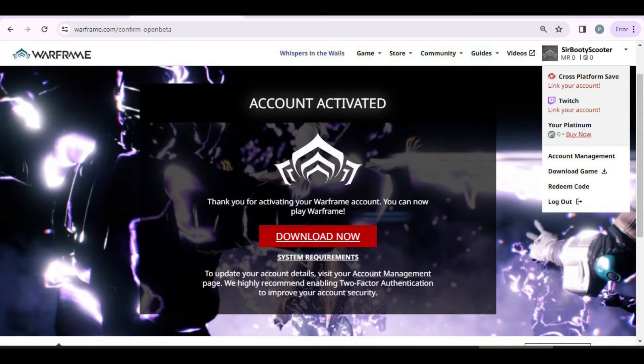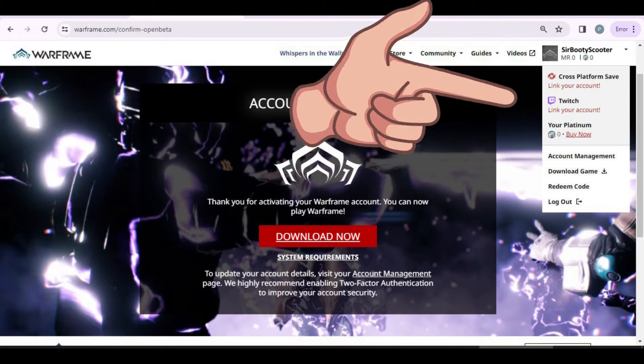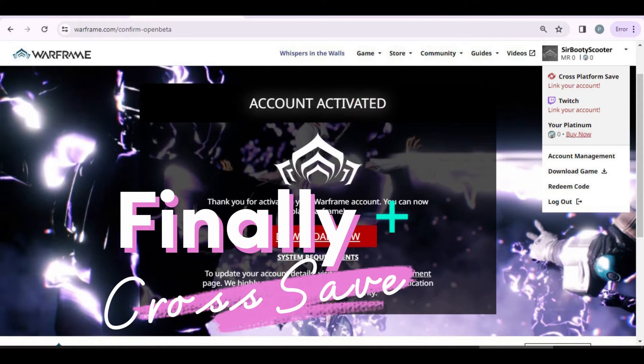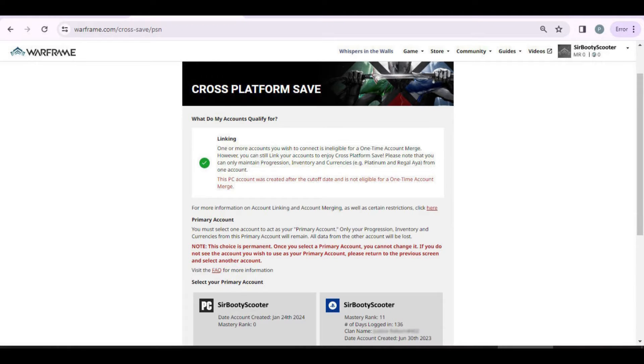When you successfully create your username and password, your new account is activated — we're halfway done. On the top right where your avatar shows is where you'll find account management settings. The first option is cross-save. Pick the platform you want to merge. On the linking page, both of the accounts you want to merge will show their stats. You'll need to pick the account that is your primary — the one you play the most, that you have the most progress on. This will also be the name that shows up in the in-game chat, so pick carefully.